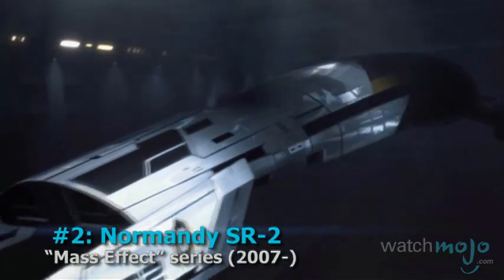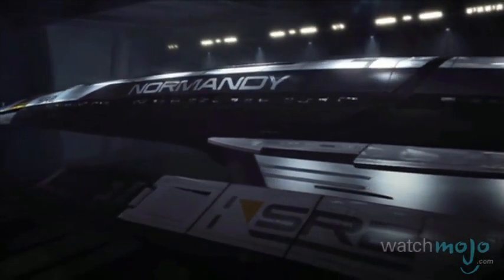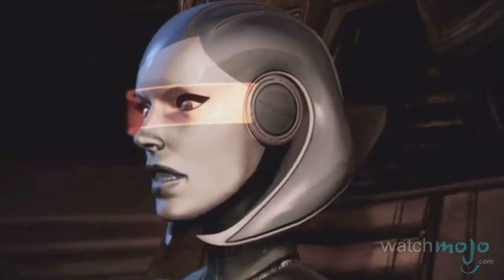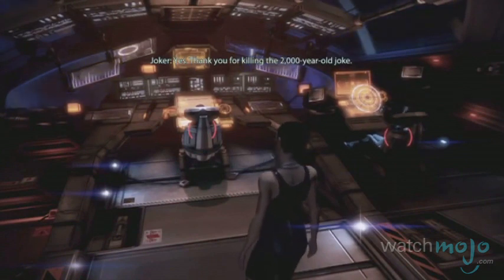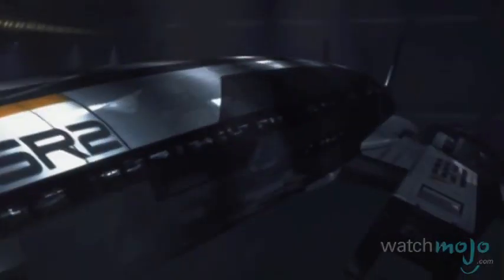Number 2, the Normandy SR-2 from the Mass Effect series. The backbone of Commander Shepard's team, the Normandy is a high-speed stealth ship. Piloted by ace pilot Joker and maintained by its onboard AI, EDI, the Normandy very quickly comes to feel like your home. Although the first iteration of the Normandy was destroyed by the Collectors, the second edition SR-2 became the ideal ship for traveling to dangerous parts of the galaxy, and would have been number one if you could actually fly it.